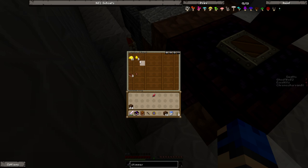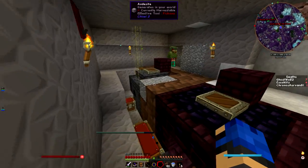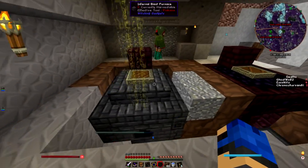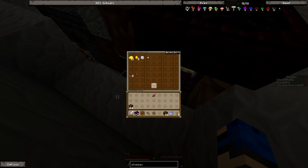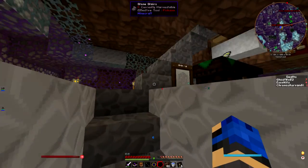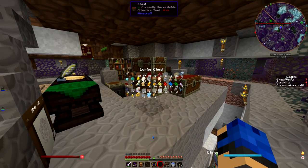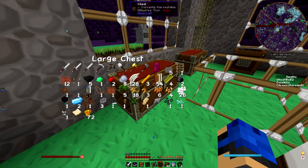We got three extra gold nuggets by smelting those iron ingots. If I make three arcane bellows around it, each one will make these things faster and produce more bonus material. Let's see — Edel Mage... okay, that's a lot of obsidian.